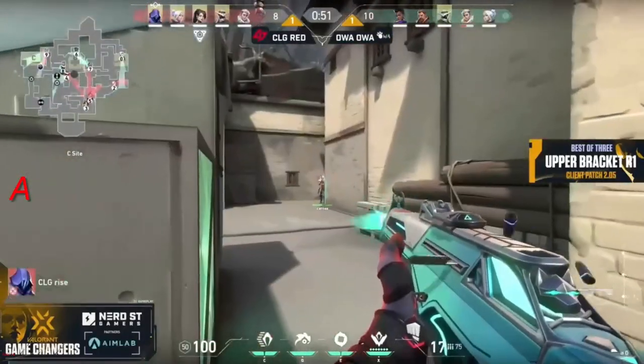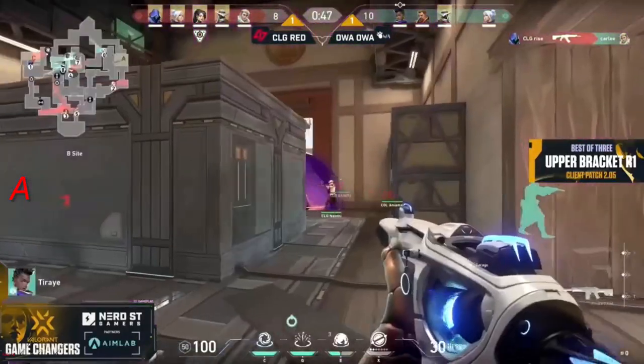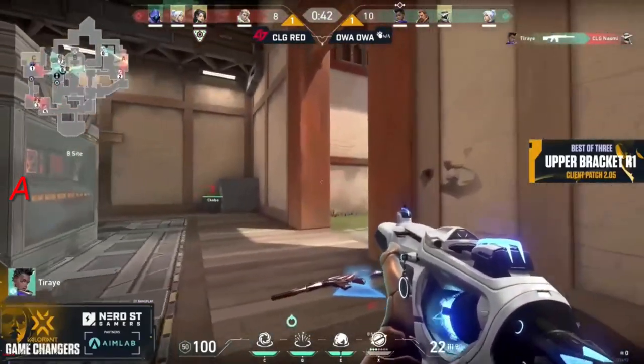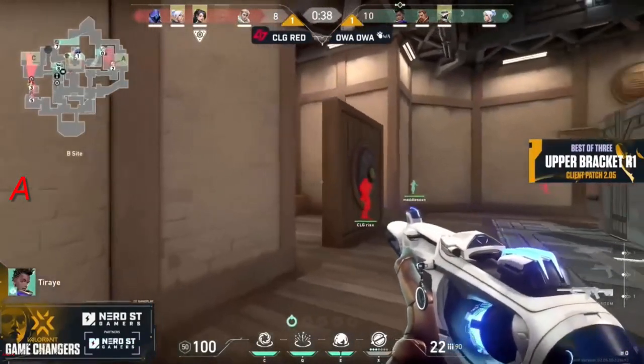They should have enough time — it was already halfway. Rise wins that fight and this could pull the rotation, allowing CLG Red to go towards A. But they decide to push towards C instead. I'm watching the minimap right now and I'm a little bit worried for the attackers — have they read this properly? The gong position is in the hands of Rise who hasn't missed so far.